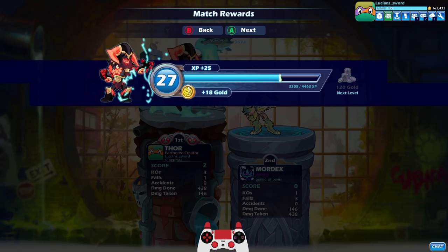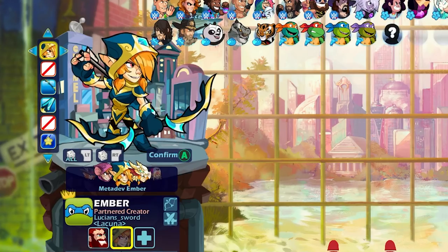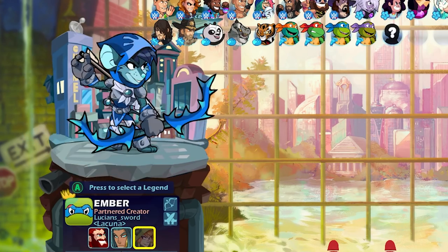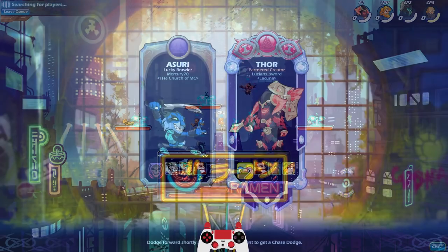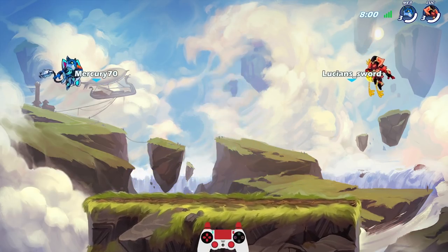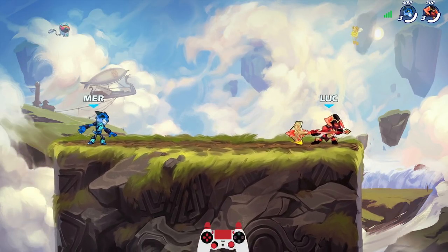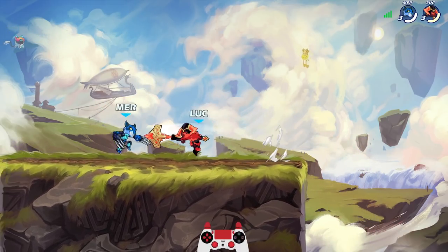Let's go ahead and start the next match again with Thor. This time I'm going to go Ember last — I keep destroying everybody with Ember. Let's try the Arc Fiend's Aureole, and then go to Ember the Hunter last. That looks really good on version 2 esports too. This time we're going against Mercury 70, playing as Azuri, Bodvar, and Thor — two Sword legends and then Thor. I'm starting out with Thor, somebody we didn't really get to play too much yet.